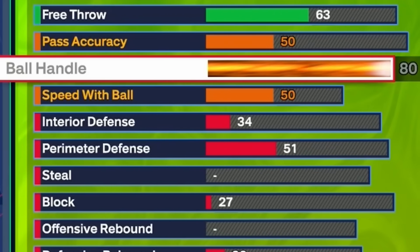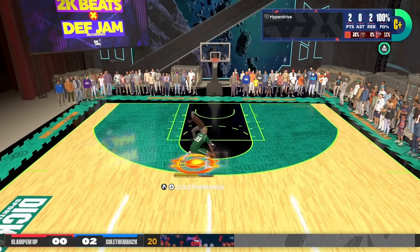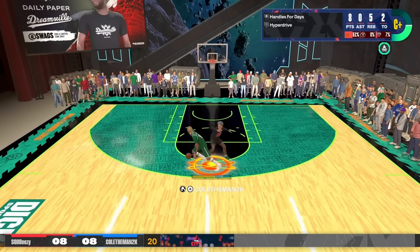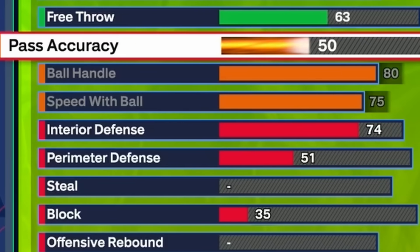For ball handle, max that out at 80 — you want max ball control and you get silver Handles for Days. For speed with ball, put that at 75, mainly for the Magic Johnson dribble style, which is the best one in the game for taller guards. Everyone is making 6'8 and below for the normal speed boost, but I have Speed Booster on bronze and move just as fast with the Magic Johnson dribble style. If I need the normal speed boost, I activate Playmaking Takeover. Pass accuracy is 50 — I'm not passing to anyone in 1v1s.